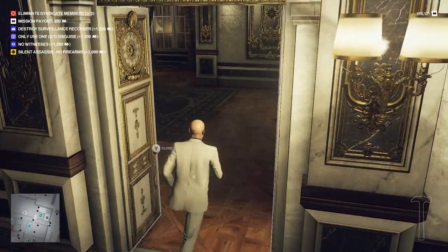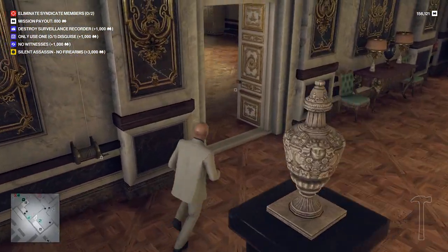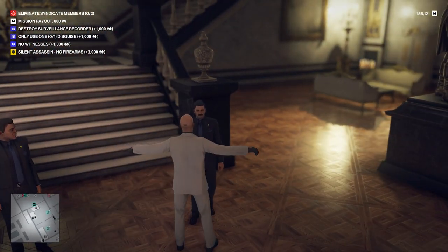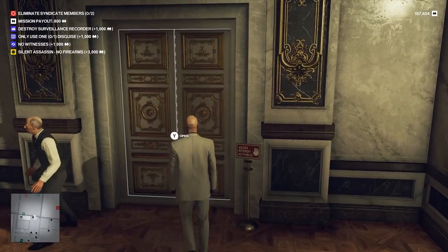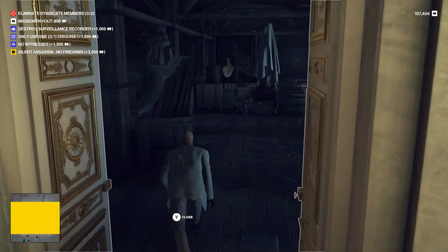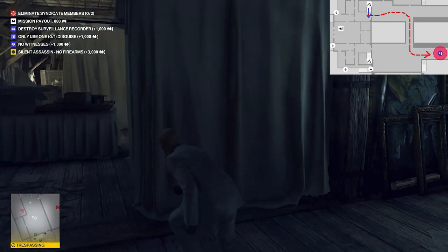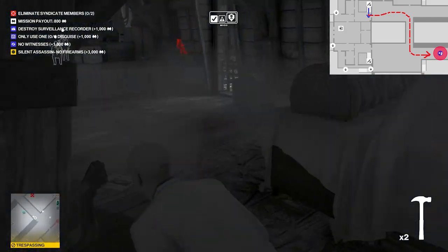You're going to show them the invitation. They're going to let you by, and once you're in this hallway, take a right and there's this big staircase. Again, you have to show your invitation. You'll pass and go up. The first door is where you're going to get frisked — make sure you get rid of illegal items. At the top of the staircase is the door to the attic, which is our goal. Once you get up there, just crouch, open the door, run through, close the door behind you, and path through the attic all the way to the location where the two guards are.